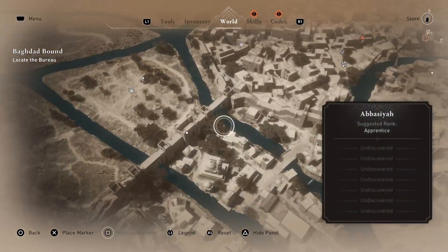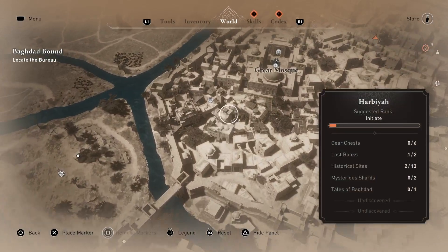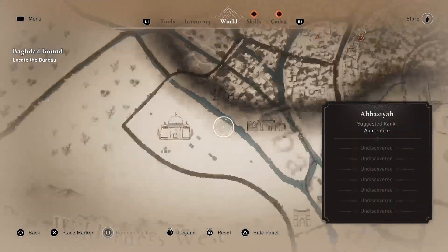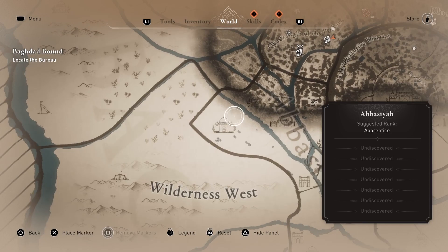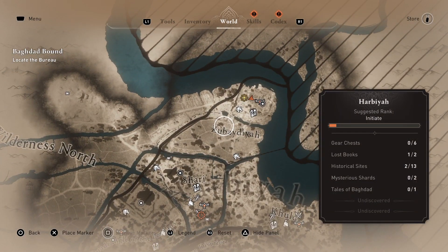Down here is an area I actually haven't even been to yet. It's down here — I think it's covered up. Might be here. It is the House of Wisdom, and eventually you'll go there and turn it in for scholar tokens.